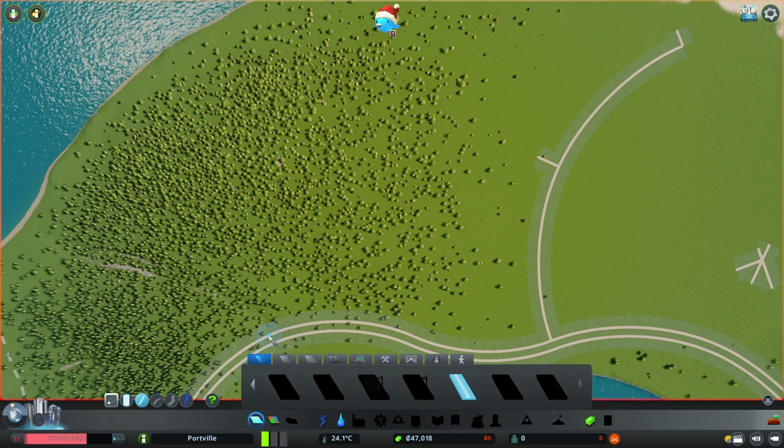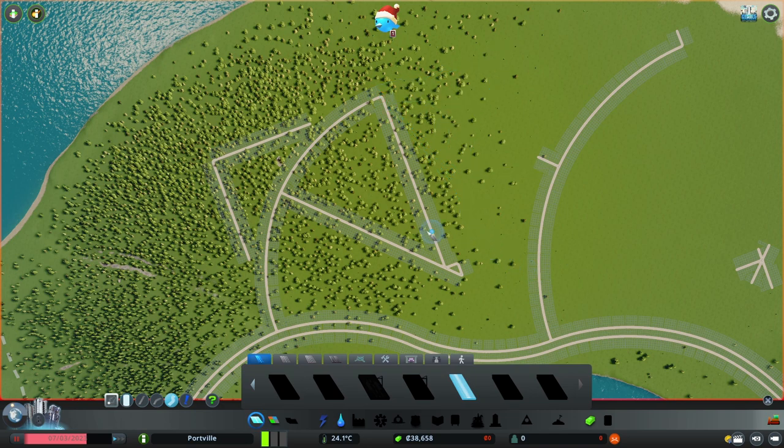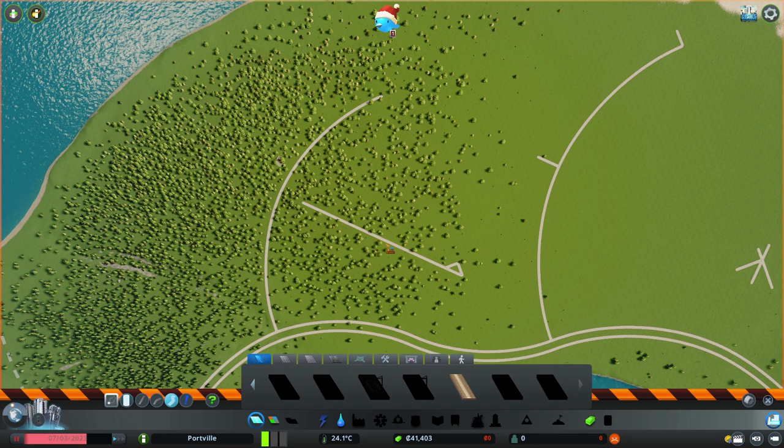It is time to start building the layout for industry and I do another quarter of a circle to represent the main arterial for this district. This map only has one regional highway access, so traffic management will be tricky as the city grows. Because of this, the industrial sector will be the closest district to the highway exit, so trucks don't have to cross the entire city when importing or exporting goods.